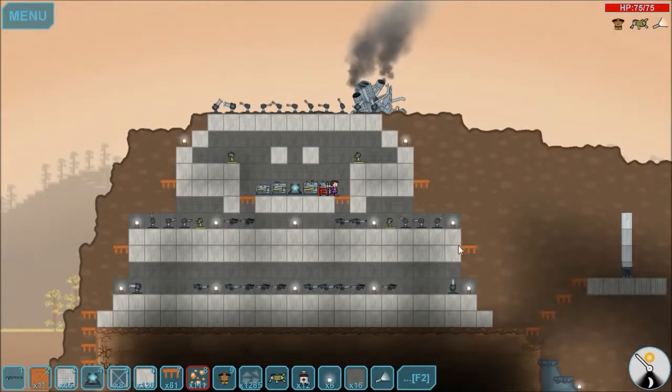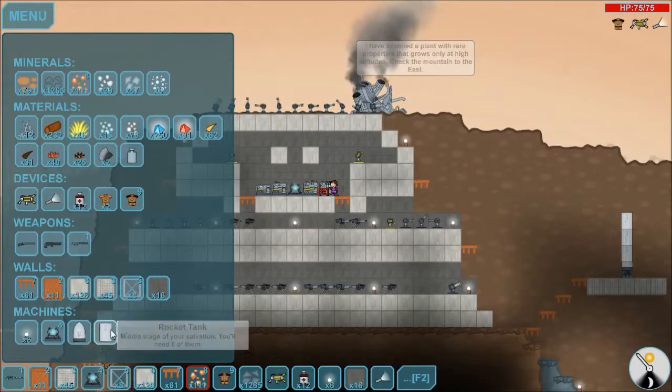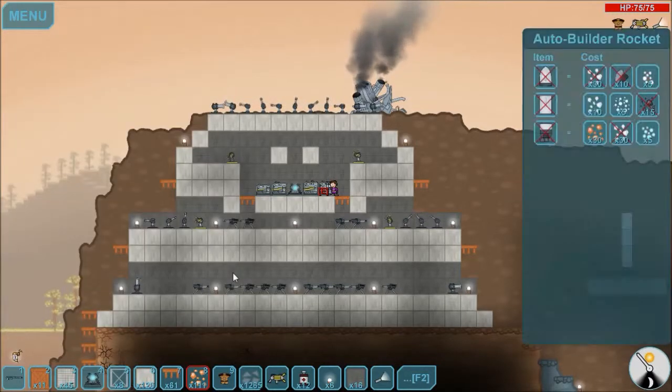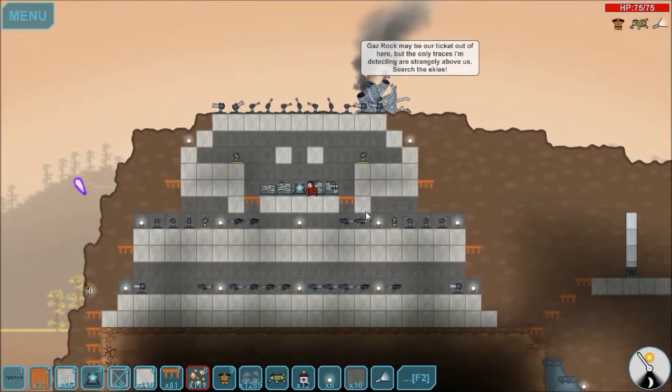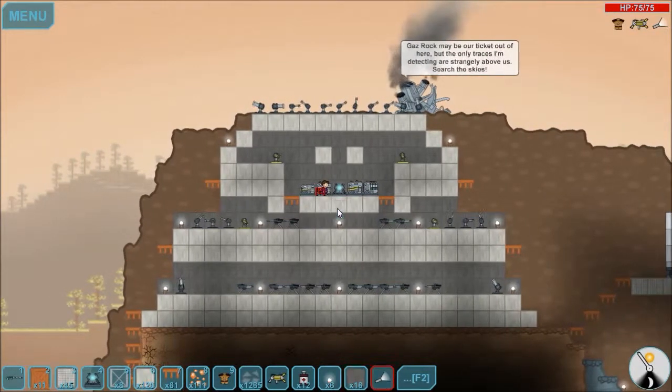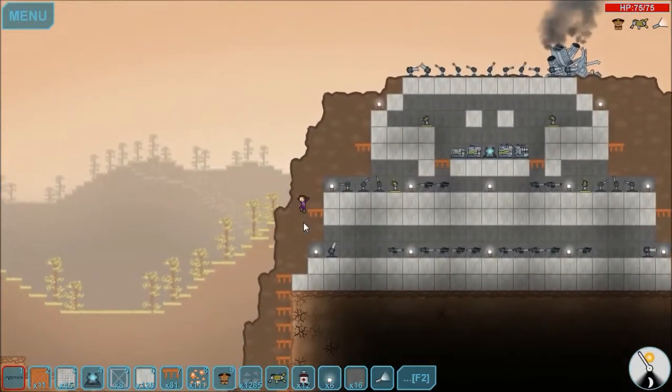We have our base and our rocket. We have one, two, three sections. We need five, so we need two more. We already have a nose cone — yeah, we built it. And we actually have another rocket tank too. So we only need one more rocket ship piece, like the middle, and we are missing coal ore. So I want to go and show you guys how I got some gas rock, and then we are going to get some coal and get off this damn planet.